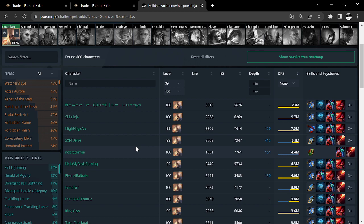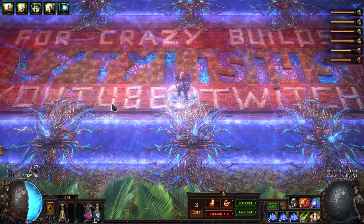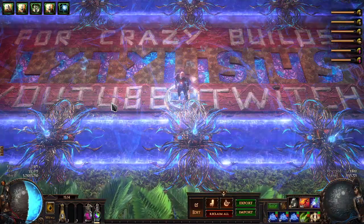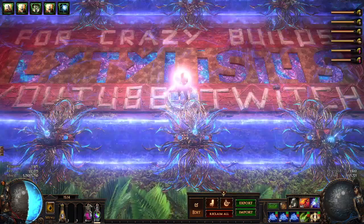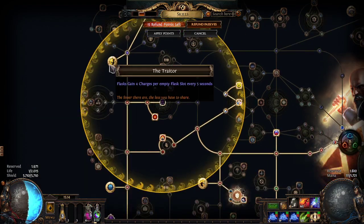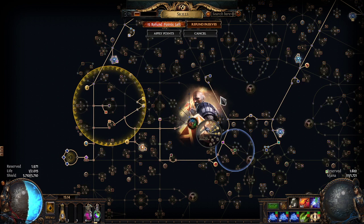Let's get going. First thing you need to know: if you want to learn about the defense mechanics of this build, I highly advise you to go to Captain Lance's YouTube. He did an amazing guide about how the defense mechanics work — the combination of the Aegis Aurora and the Coruscating Elixir with the Ivory Tower, and how that interacts with your flask mechanics and the Traitor. Anything you need to know about that is there. Credit where credit is due.